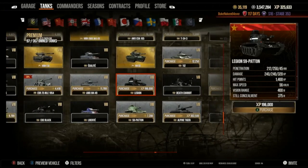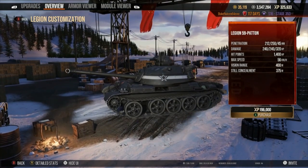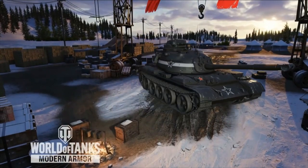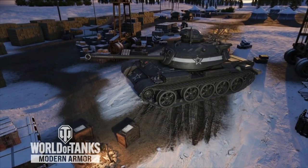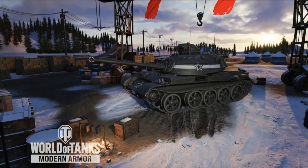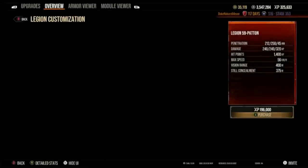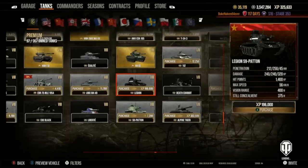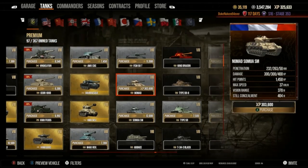The Legion 59 Patton is another great tank, but I'm American — if I wanted this tank, I don't want the black version; I want a U.S. Army green. So pass. The final category came down to the Stark and the Nomad Somua.